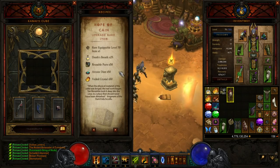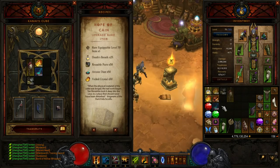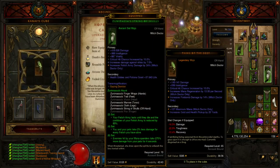The third recipe is Hope of Cain, Upgrade a Rare Item. You take a rare equippable level 70 item and it does basically what it says — you upgrade a rare item to a legendary of the same type. You need 25 Death's Breath, 50 Reusable Parts, 50 Arcane Dust, and 50 Veiled Crystal. We'll put in a rare mojo with the Reusable Parts, Veiled Crystal, Arcane Dust, and Death's Breath, hit Transmute, and there you go — we got a Thing of the Deep from our rare mojo. Early on in the season you may not have the crafting mats to do this, but once you have a lot, you can gamble this way a little bit.